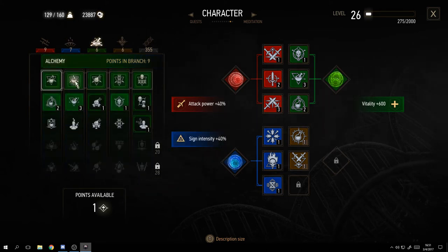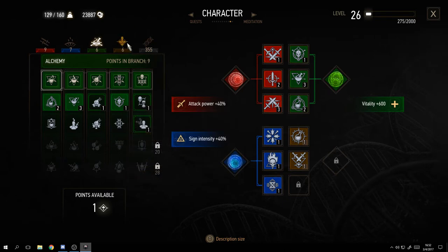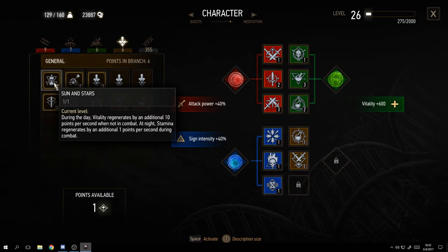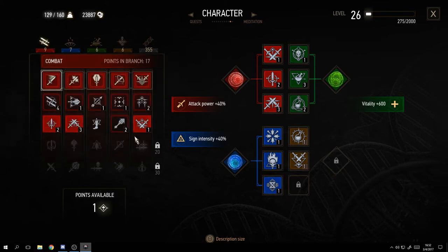The alchemy tab covers potion creation and your toxicity threshold. For example, 'Acquired Tolerance' makes your toxicity bar a little more lenient. The general tab has passive bonuses - like vitality regenerating slightly faster during the day - not linked to one specific tree but balancing overall gameplay.